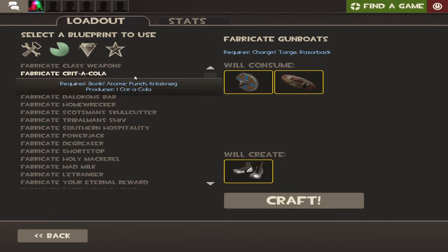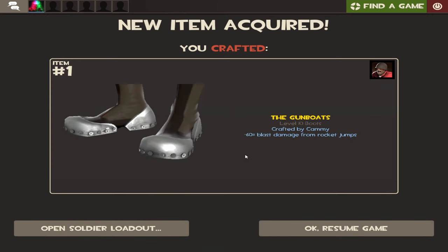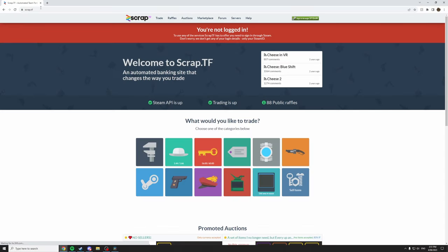Instead, you should be using scrap.tf. Scrap.tf is a website that lets you trade any weapons one for one. This is much, much better than crafting your own weapons for two reasons.